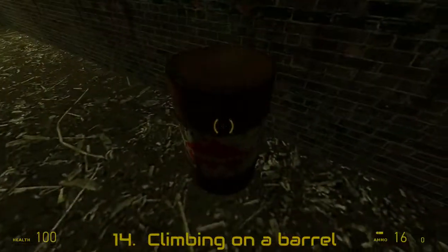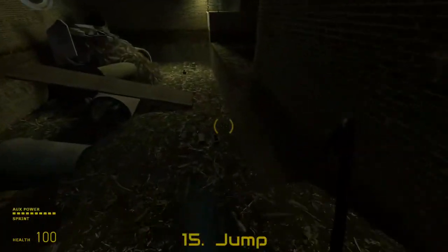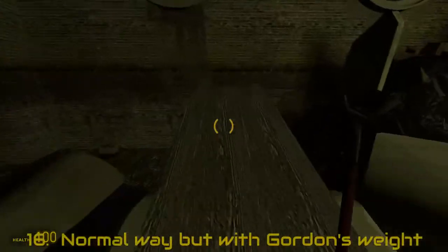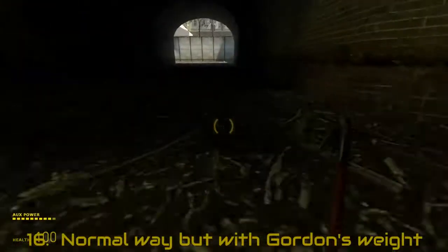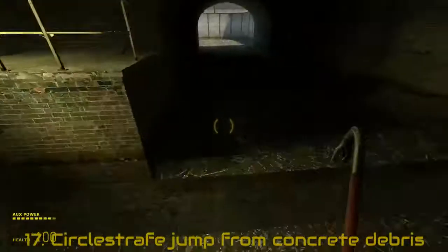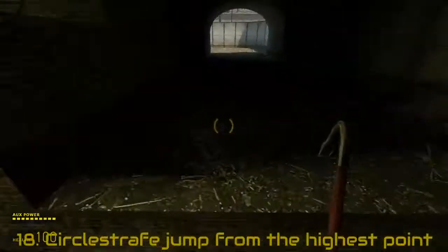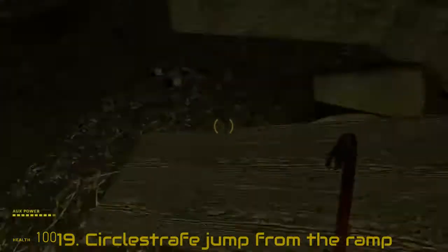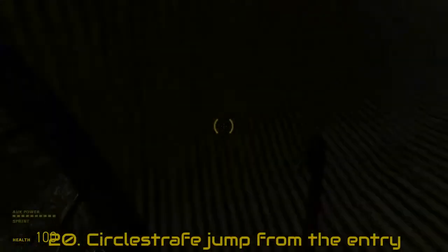Or just climb on top of the barrel. Or not use any props at all — just jump over. Use your weight instead of bricks to solve the puzzle. Cool jump from here, or here, or even from the ramp itself, or from the entry.